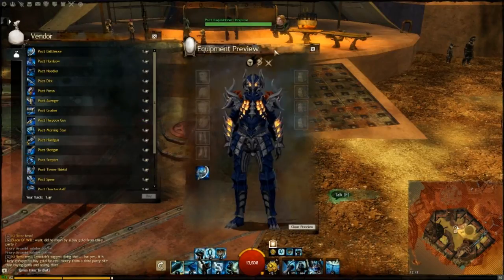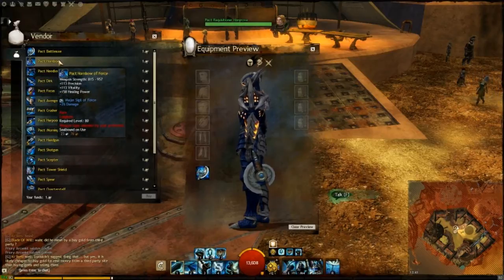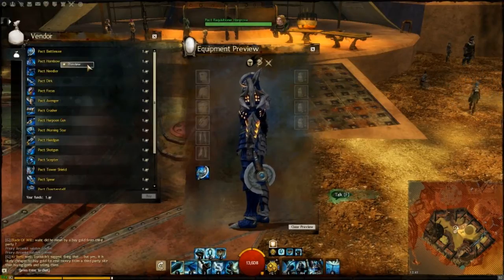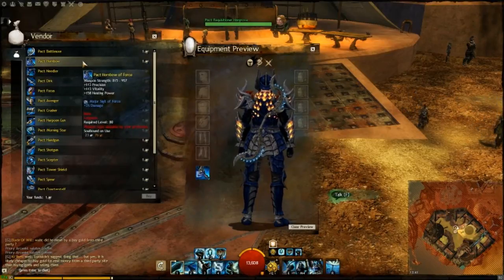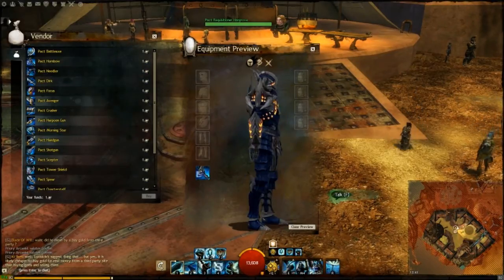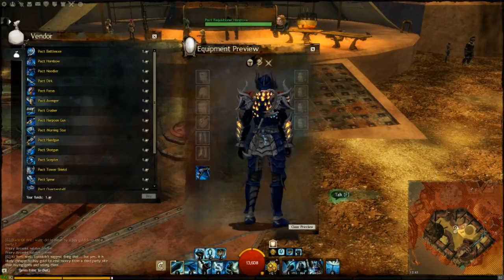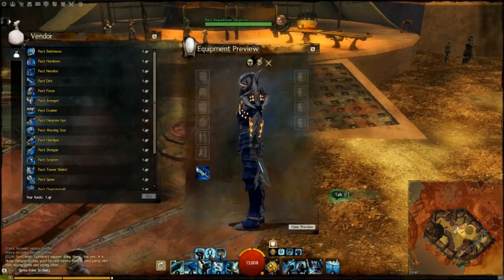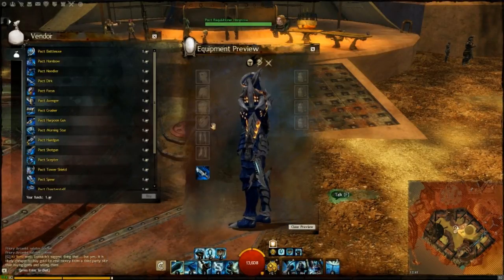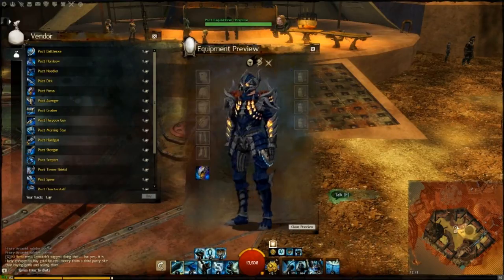So the Battle Axe — let's have a look at that. Yeah, it's not really a Battle Axe, is it? Battle Axes are bigger. The bow — what type of bow is that? Long bow, it's not bad. Short bow. The dagger — that looks alright. Focus always looks a bit weird, and that looks weird.